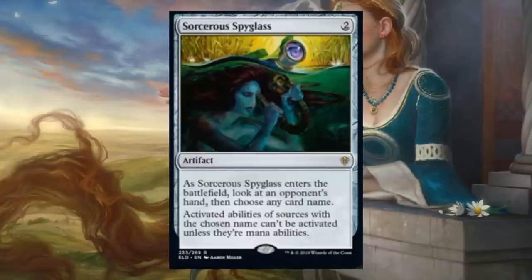Sorcerer's Spyglass gets some new art in this reprinting — originally from Ixalan, so having this here means it's going to be sticking around the Standard environment longer. This is a card that has seen Standard play, and beyond that it has seen Modern, Legacy, and Vintage play at times. It can be an okay sideboard card in Limited, especially once you play a game and know what the bigger threats are. And in this set, maybe it's a little bit better since it's an artifact.